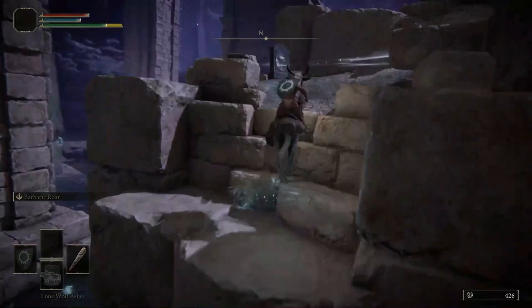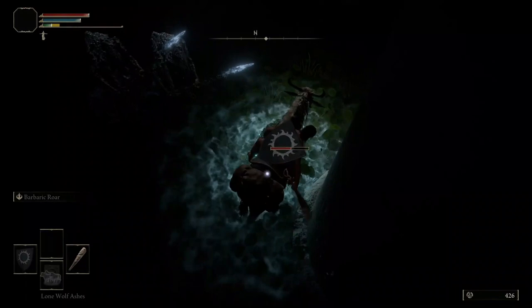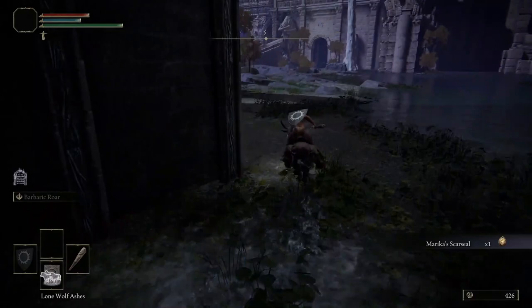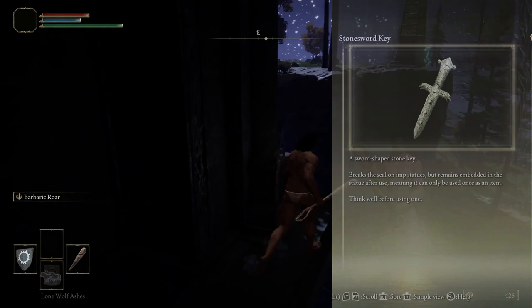Carefully make your way up this broken pillar to use the portal. This part is optional: defeat the Scarab hidden within this group of Claymen to obtain the Sorcery: Great Oracular Bubble. Avoid the Dragonkin Soldier Boss just ahead, and make your way along the edge to the waterfall just behind it. Here we'll find another talisman: Marika's Scar Seal. Carefully make your way down this narrow structure to find another Stone Sword Key.